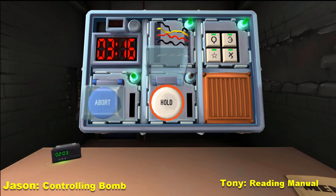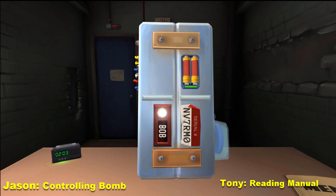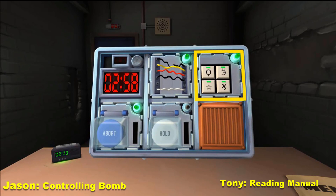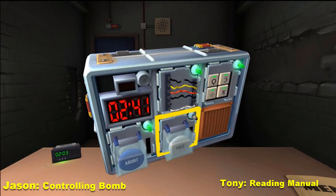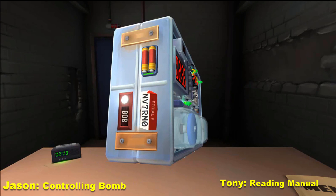This one's white and it says hold. Is there a label CAR anywhere on the bomb? C-A-R? No — it just says bob. You said it was white and it says hold. How many batteries are on the bomb? On the side? Two — oh wait, four. There's four! Is there a label FRK anywhere? I don't think so — no, it just says bob. And it says N-N-V-7-R-M-O.